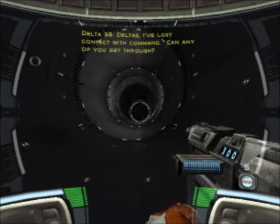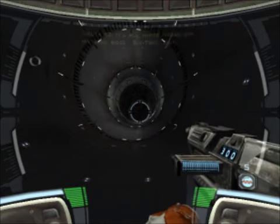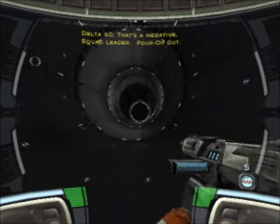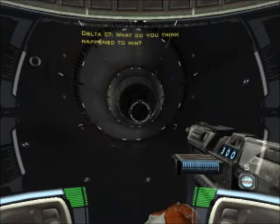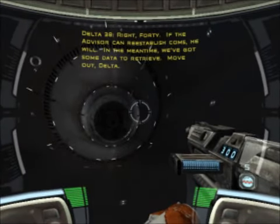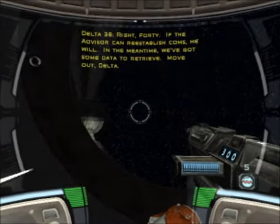Deltas, I've lost contact with command. Can any of you get through? No signal here, sir. 7 out. It's all white noise on my end, boss. 6-2 out. That's a negative, squad leader. 4-0 out. What do you think happened to him? That's not important. Right, Forty. If the advisor can re-establish comms, he will. In the meantime, we've got some data to retrieve. Move out, Delta.